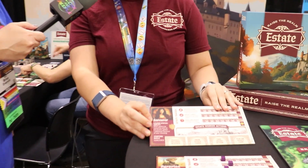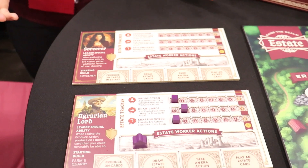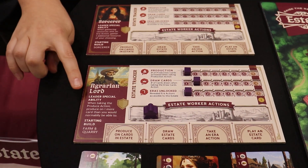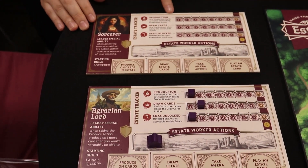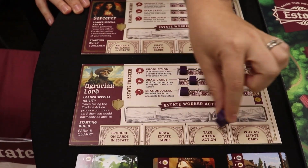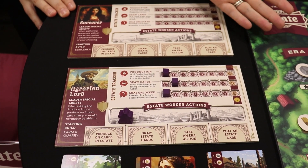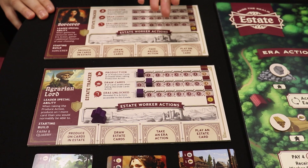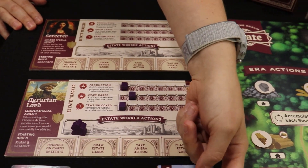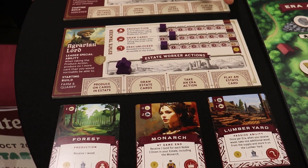In Estate, you take on the role of one of these noble leader factions, where you're working to build up your estate over five eras of time. Each leader has a special ability, as well as an asymmetric engine, and during a turn you take your worker to take one of several different worker actions, such as getting resources from the game board, drawing cards, or playing cards. As you play cards in your estate, they have a symbol on them that matches the estate tracker, and that's what bumps up your engine over time.